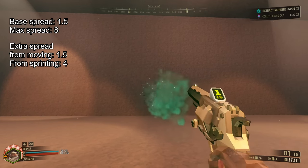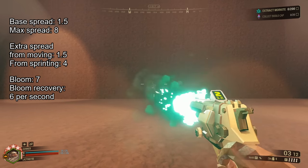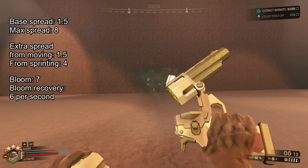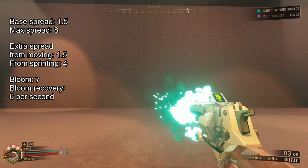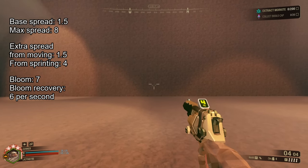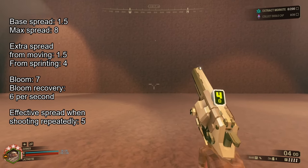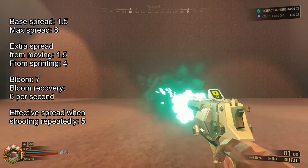Shooting also increases spread by 7, and you recover from this at a rate of 6 per second. As a result, it normally takes a little over 1 second to recover fully from a shot. Since you can fire 2 shots per second, if you fire repeatedly, every shot past the first will have spread increased from 1.5 to 5.